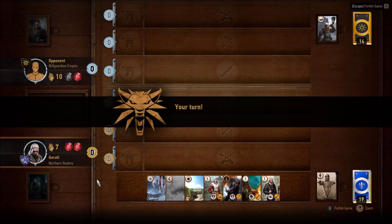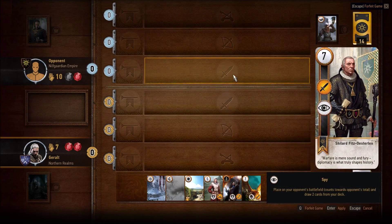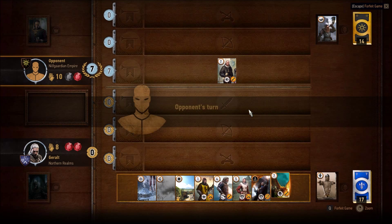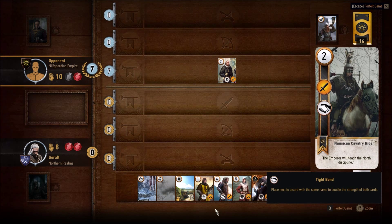Now because I'm in Northern Realms, I get to draw a card for winning. That's my faction bonus — that's the kind of deck I'm using. There are four factions: the Scoia'tael, the Monsters, the Nilf Guardian, and the Northern Realms.